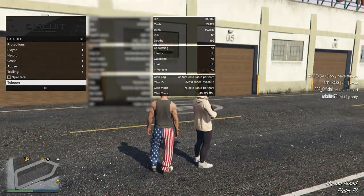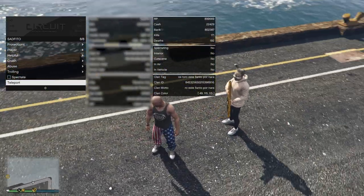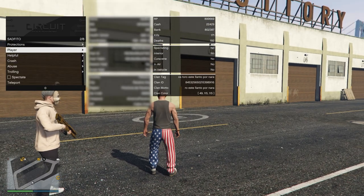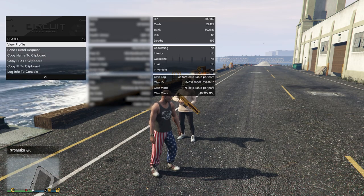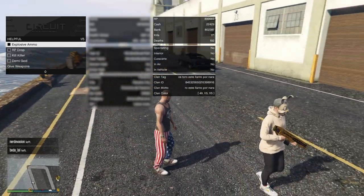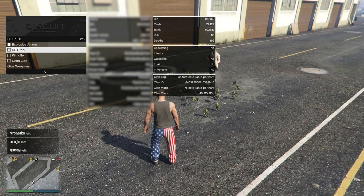I accidentally just teleported to my friend. You can spectate them from their perspective. You can view their profile and their Rockstar ID, you can copy it. You can do helpful things for them — give them explosive ammo, give them an RP drop just like that.